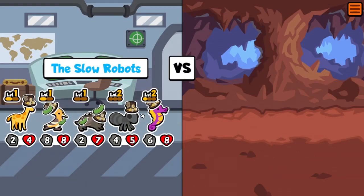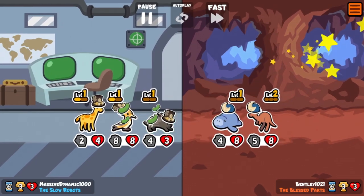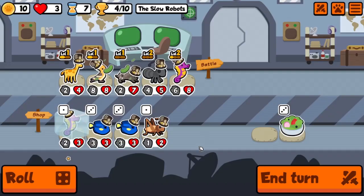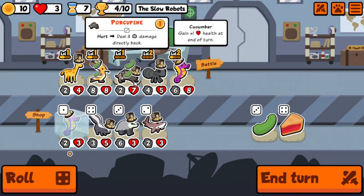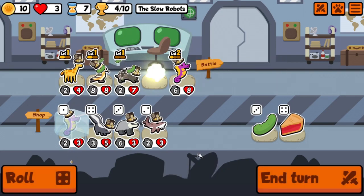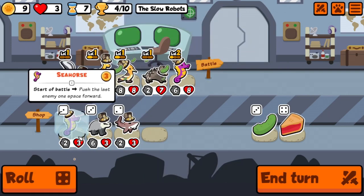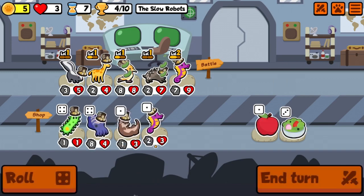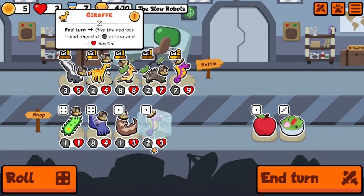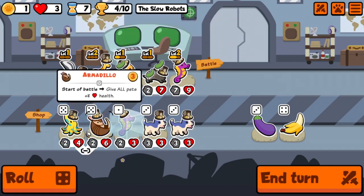We need to get some scaling going. Eight health, six health — I think we have this. Yes! That's four wins, let's keep it going. This is where it gets tricky — let's get rid of the ant, do the skunk, put the skunk in the back. Take the seahorse and roll for more skunks. A giraffe is good — we'll take that.